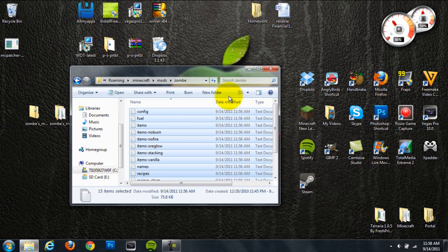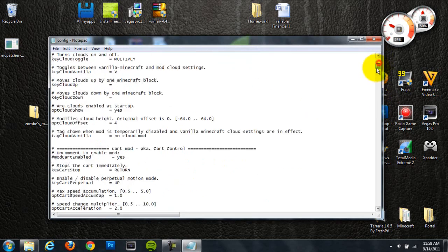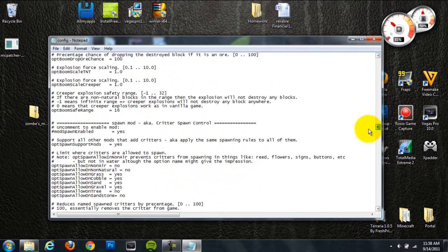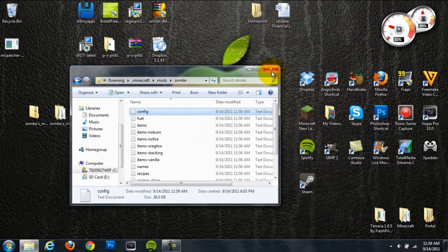The mod should now be installed. I'll show you how to turn on the fly mod. Go into the config folder — there's a lot of settings in there. To enable flying, find the entry that says fly mod, also known as flying. It's automatically disabled. Go down to the numeric value that represents the toggle and delete it to enable it. Then I'll set P to turn fly on, K to turn it off, F to fly up, and Q to fly down. Exit and click save. Flying should now be enabled.